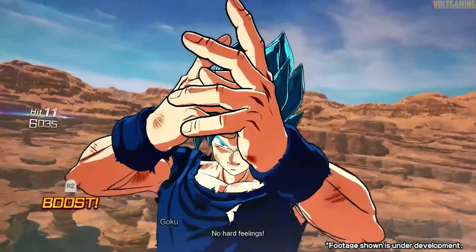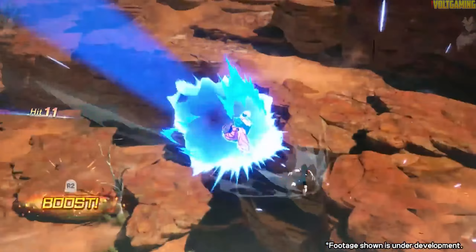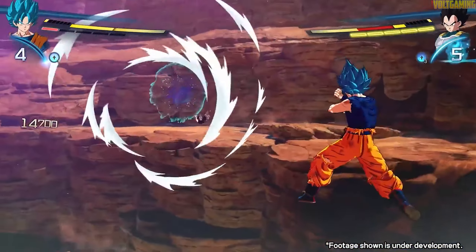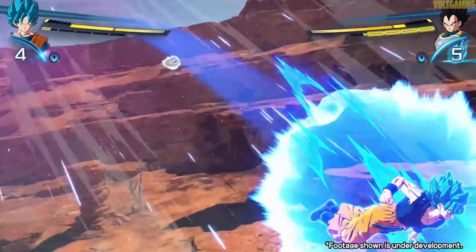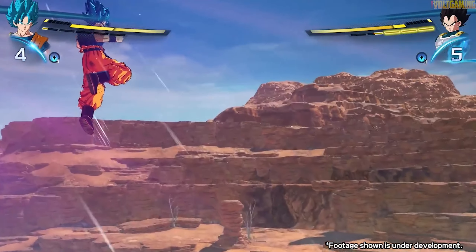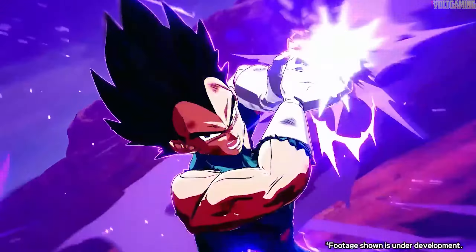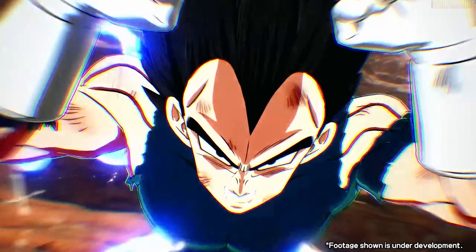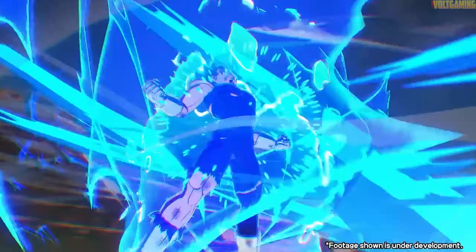Even up until Ultimate Tenkaichi, Omega Shenron was still the big bad and Gogeta was still a poster boy. It's only after Battle of Gods that things started to change — the whole game sphere for Dragon Ball was revitalized. We got new forms, new abilities, new transformations — it was awesome.